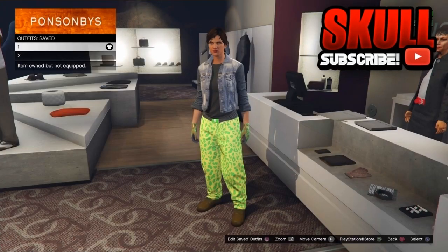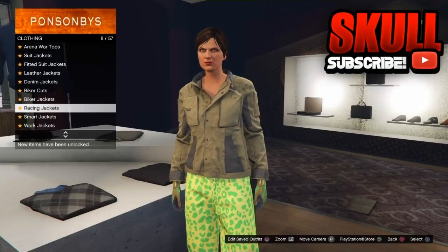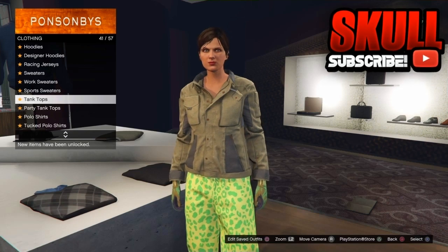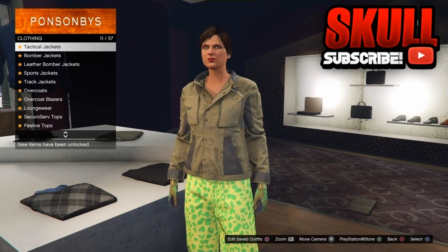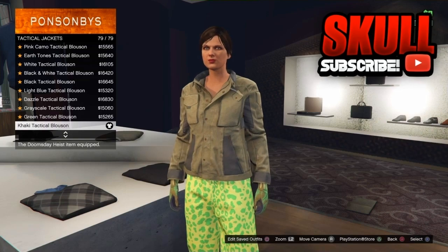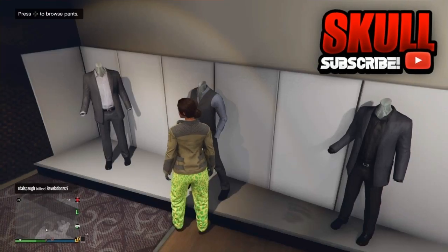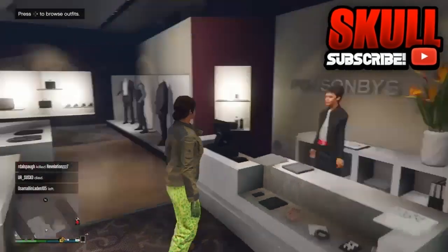Now it's time to create your second component. For the second component, go to Browse Tops and go all the way down to Party Tank Tops. Once you have gone to Party Tank Tops, as you can see — the leopard loose tank, number one. Now once you have equipped that, go up to Tactical Jackets. Once you have gotten to Tactical Jackets, go all the way down to number 79, the last one — the khaki tactical jacket. As you can see you already have your woolen tactical gloves, spotted muscle pants, and the same chocolate slack boots. All you're changing for this is the tank top and the jacket — that's all you're doing for the second component.